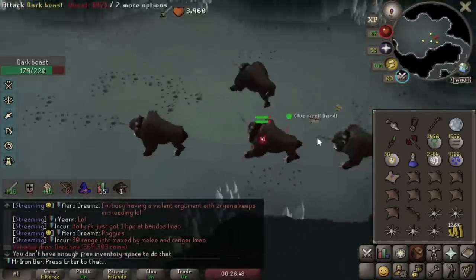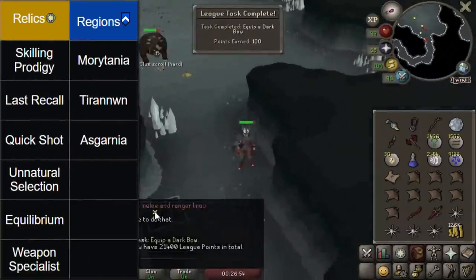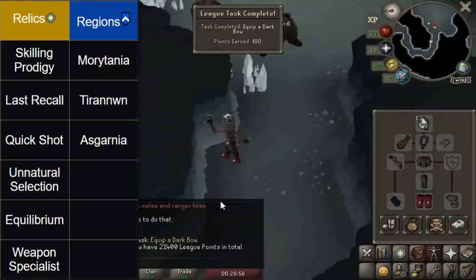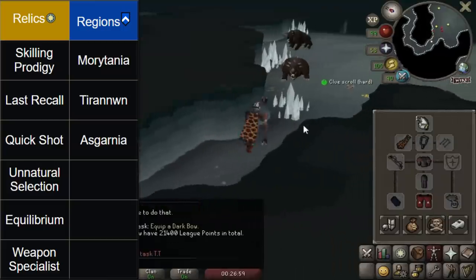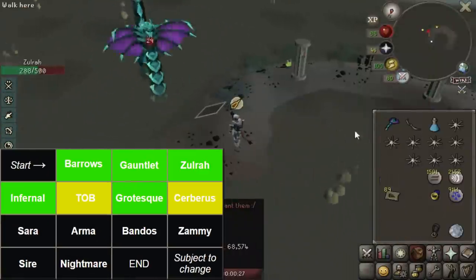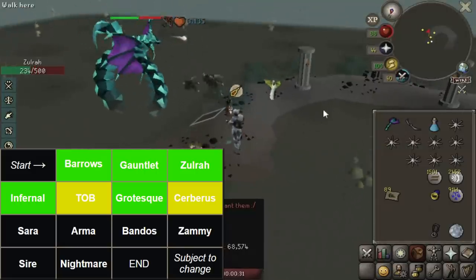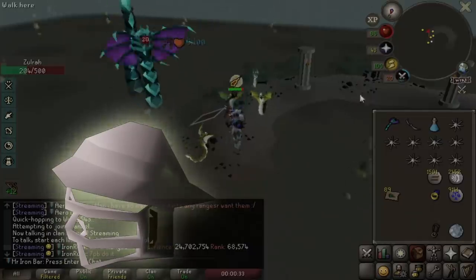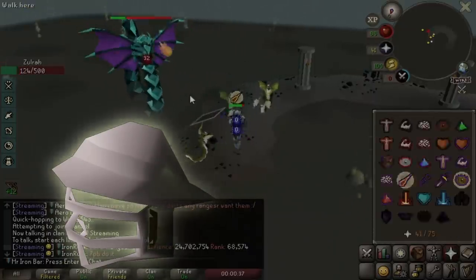Today's episode is actually going to be focusing on getting ourselves a new set of equipment that will pair along very nicely with our Crystal Armor, and it's going to boost our DPS game overall, especially with the Dark Bow, especially with Blowpipe, to the next level. A lot of you guys are probably going to think it's Armadyl, but it's actually not — it's actually Void Range. I'll explain the nuances and the difference as the video unfolds.